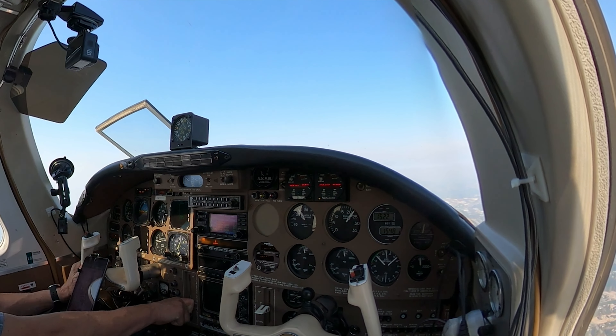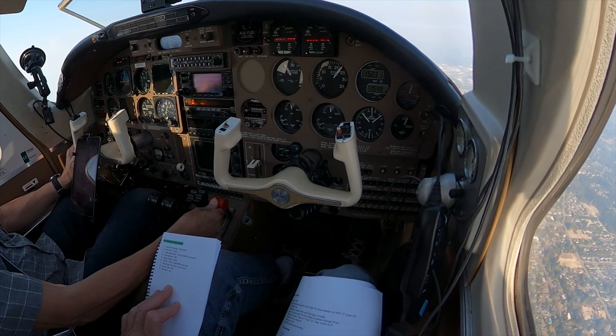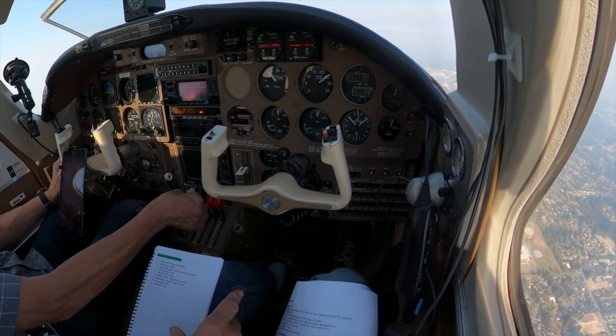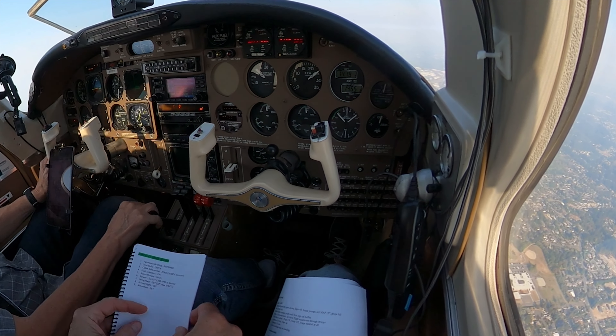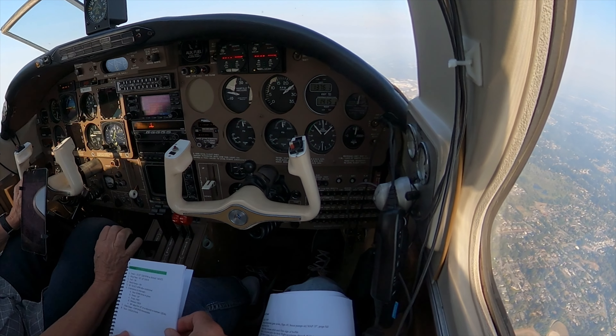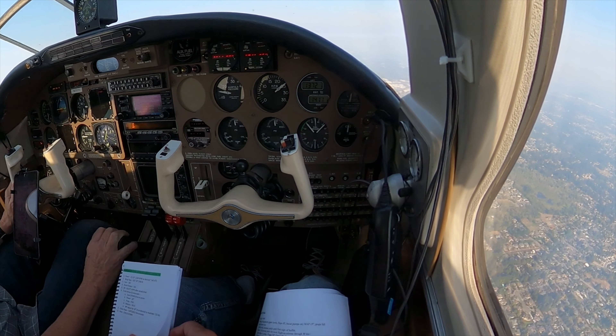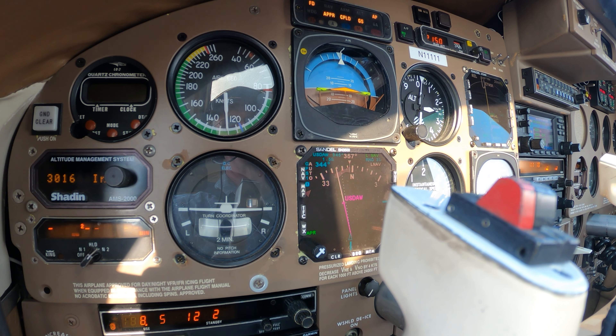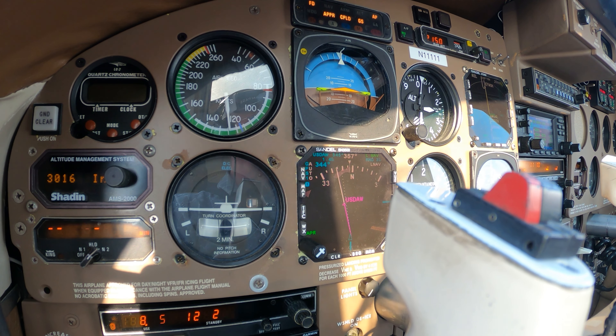Gear is going to come down. Three into green. Mixtures rich. Props gently pull forward. Prop sync off and full pressure right back down to about 15, 16 inches. Glide slope is captured and it's starting down, so that's cool.